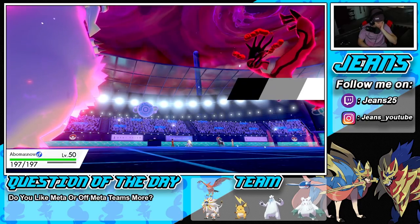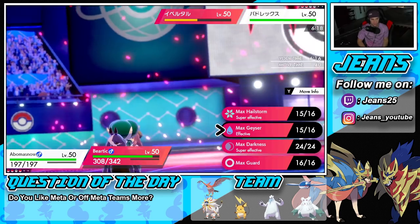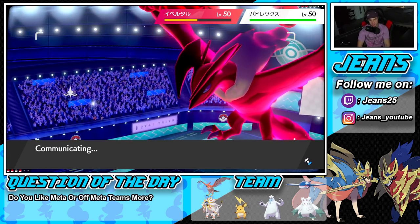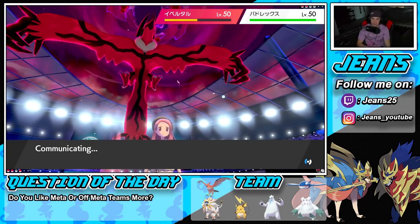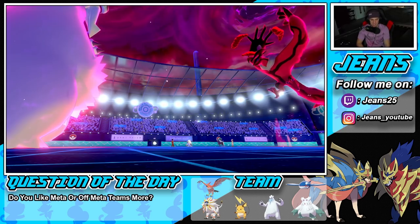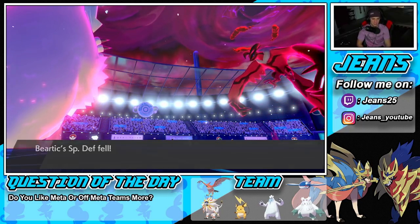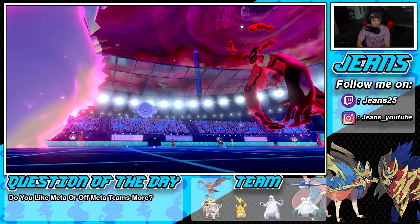We've got to get rid of Yveltal more than anything. Let's double down into Yveltal — please don't Max Guard. There's no way he Max Guards with the speed. This is tough, coming down to the wire. This turn really solidifies the battle — he's sitting in such a good position with speed right now. He goes for Max Darkness into Abomasnow — Assault Vest helps eat it. Is he going for Astral Barrage? That's tough news. Beartic survives. Grimmsnarl is boosting.